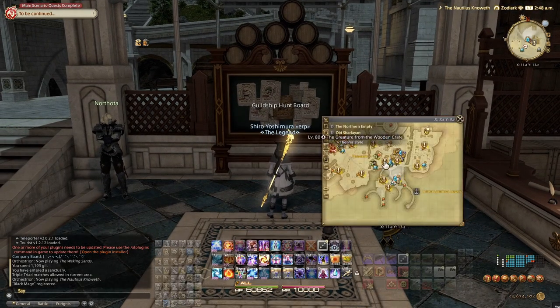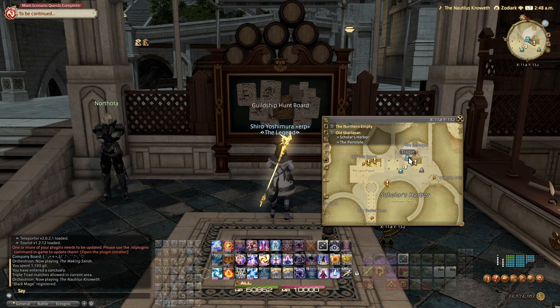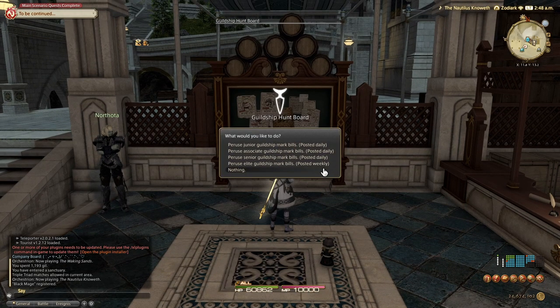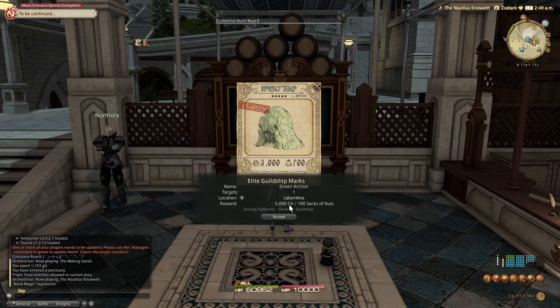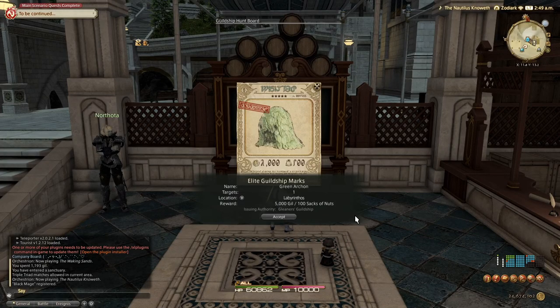It's literally just: you spawn there, walk down, and there's the hunt board right next to the two traders. What I recommend is to do the elite mark — you get five Allagan Tomestones and 106 Nuts. Looking at the website, you need 3,200 Nuts total to get the mounts. You can only get this once a week, so it might seem like it will take 32 weeks to get both mounts.